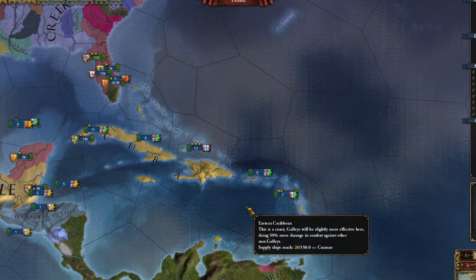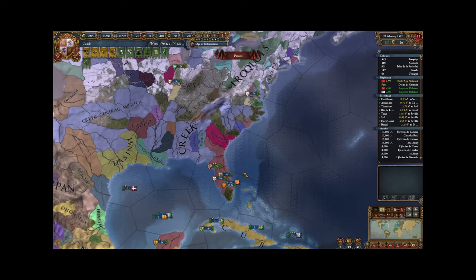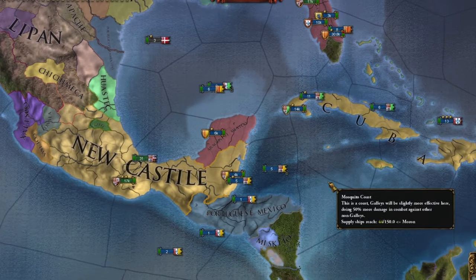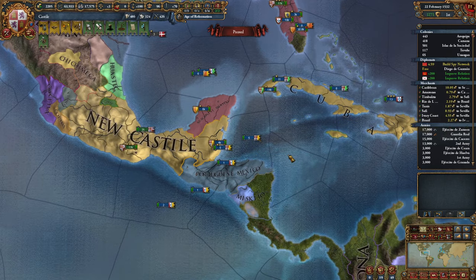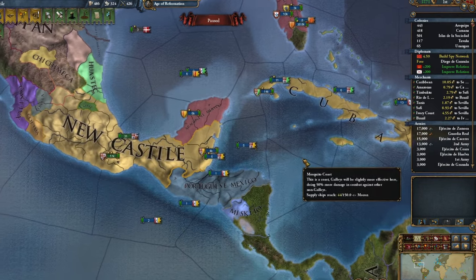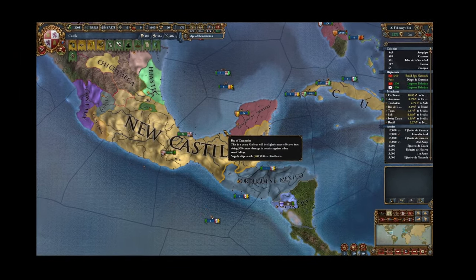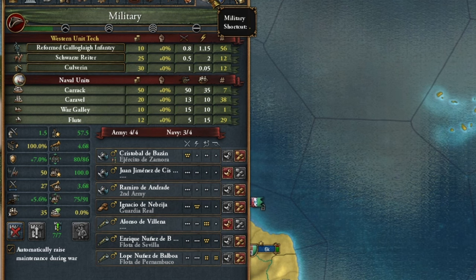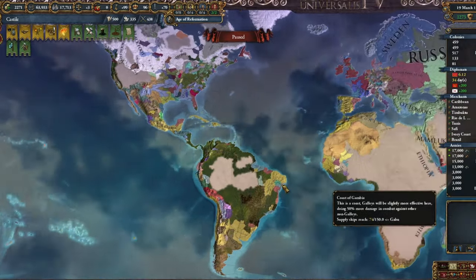Currently, we have colonies in the Caribbean and New Mexico, South America and North America. My personal unions have colonies, but I'll have some soon too. Today I'll focus on explaining how the gold fleets work and how to maximize profit from them, and I'll reveal why I have so many colonies in one region. This is what our income looks like, this is what my army looks like, and roughly this is how our view of the world looks.